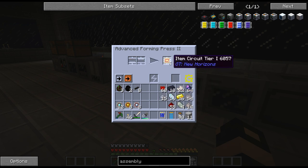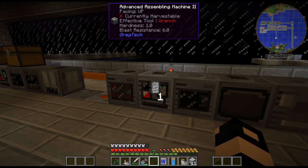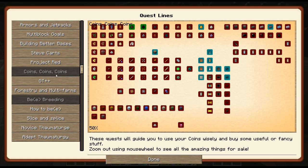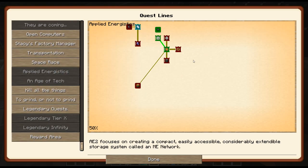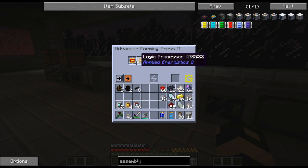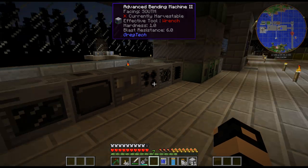Alright so there are the items here - item tier circuit one. This just goes in the assembler and we don't need anything else. Alright so that is definitely a little bit more involved. I'll probably do like this entire stack - I just need to get a bunch more gold here. I don't know if I should turn them into item processors or maybe wait a bit.